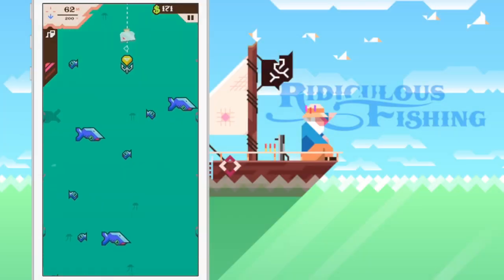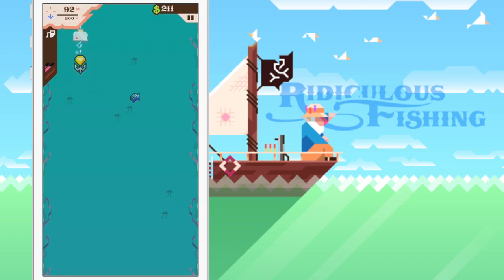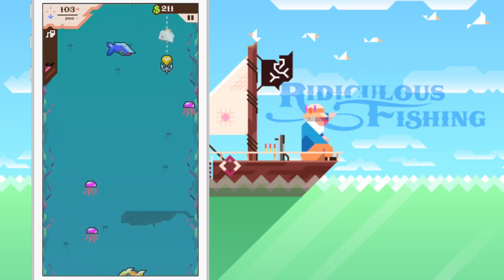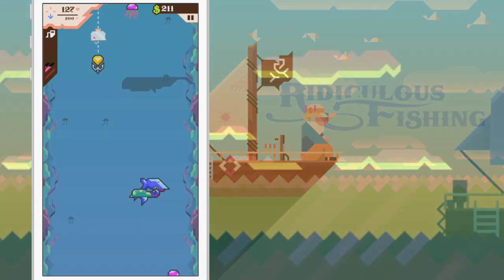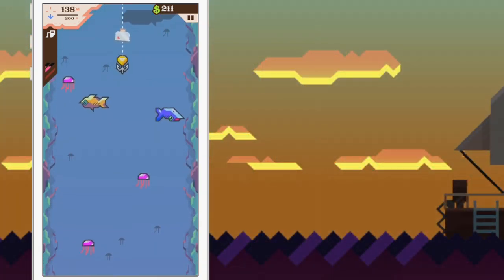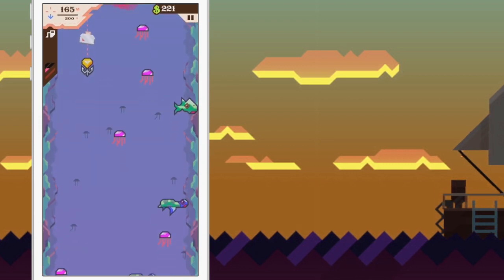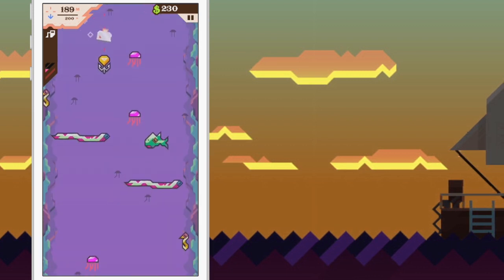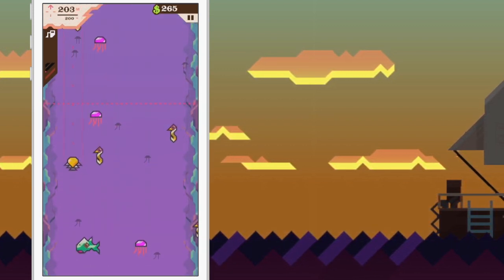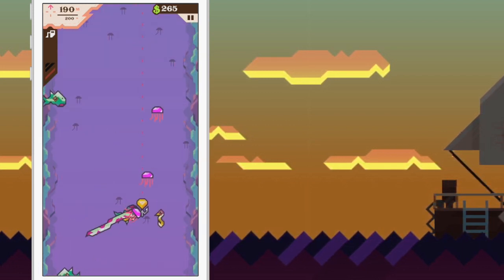The lead-up to Ridiculous Fishing's launch has not been pretty. The Flash game prequel, Radical Fishing, also created by Vlambeer, was cloned and released to the App Store in the form of Ninja Fishing by Game Noughts. Unfortunately, all of this took place before Vlambeer could actually bring their game to market. This hit the small dev team from the Netherlands hard. They weighed up their options and eventually decided to crack on with the development of Ridiculous Fishing. And it's a good thing too, since it outshines Ninja Fishing in every conceivable way.